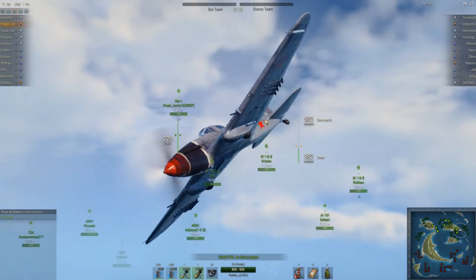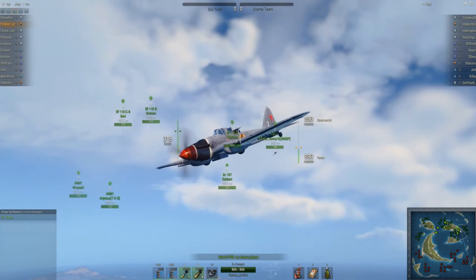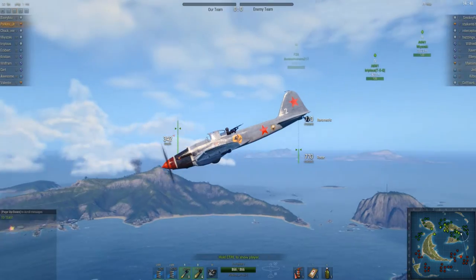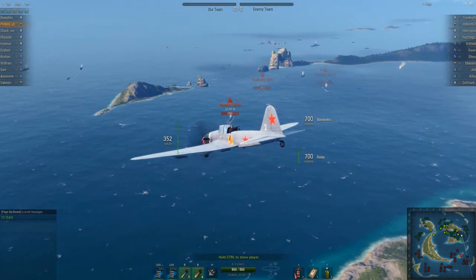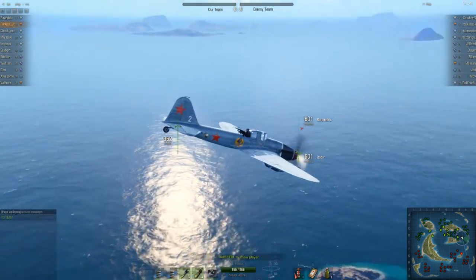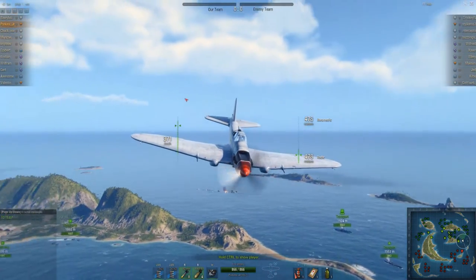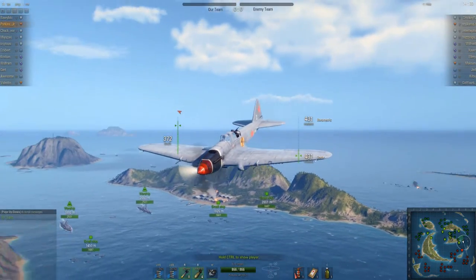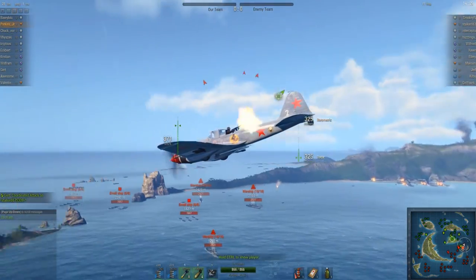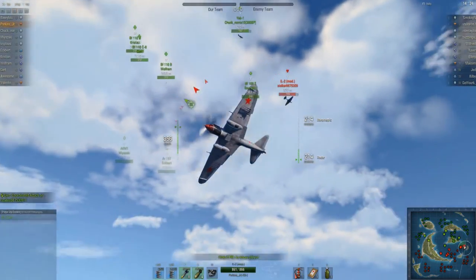Okay, here we are — tally-ho, Porkins. Note he's already put the aircraft into a shallow dive. This is effective at increasing airspeed without having to use your engine boost. It's also a good move when you're in a Russian attack aircraft on a map like Pacific because you start out at a much higher altitude than you need to be at. Go ahead and convert all that potential energy into actual energy.